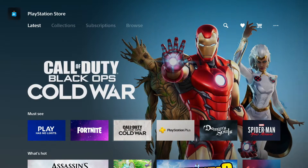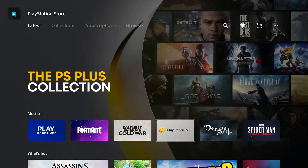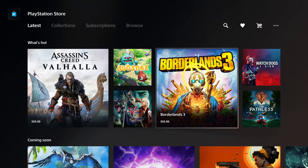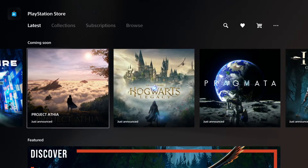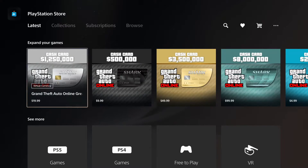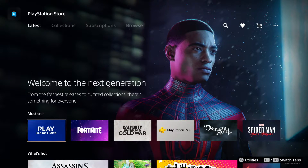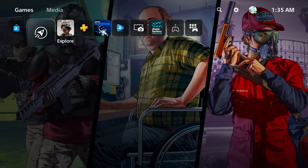As you can see, you get Fortnite, Cold War — it shows the highlighted games right here. You've got 'What's Hot,' which is pretty much the new and trending stuff. It's really basic as far as stores go, but it looks really fancy. I'm not gonna go over the store too much because the store is the store — it's not that hard to understand.